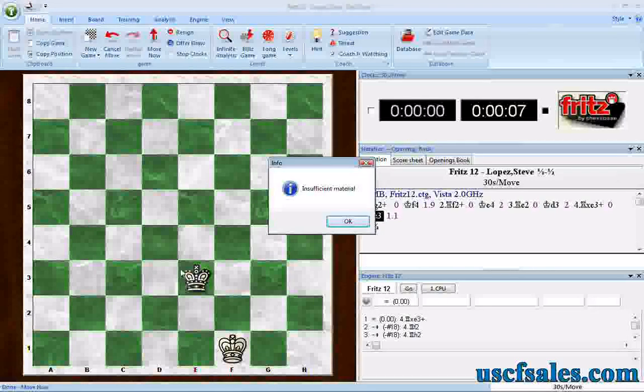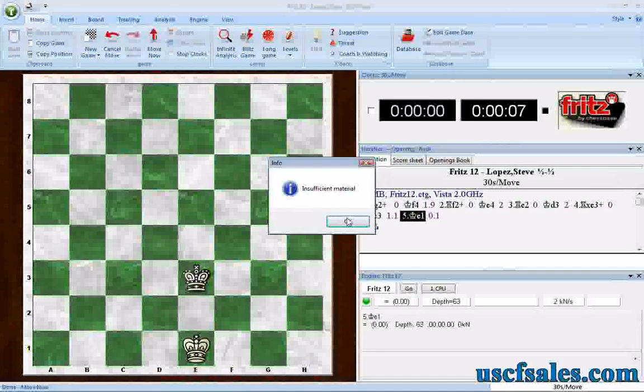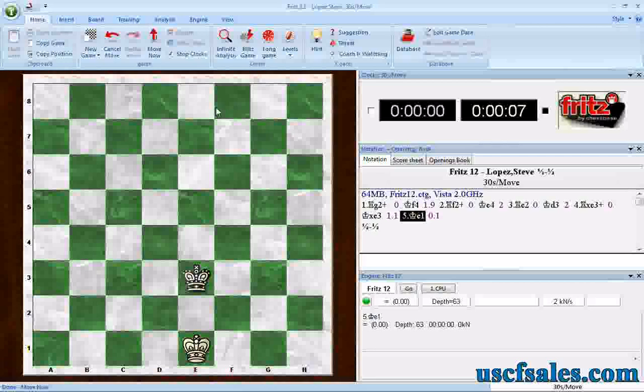Insufficient material — another dead draw. So that's how you practice these different positions. And by the way, Fritz will make another move even after it says insufficient material; Fritz has to get the last word, so Fritz will play that last move.